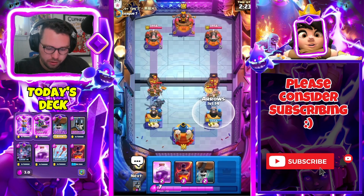Let's go Wall Breakers in the middle and Arrows on the right. Somehow we defended that — that's kind of crazy. I kind of broke my own rule too of going for the offensive PEKKA, but it is what it is.